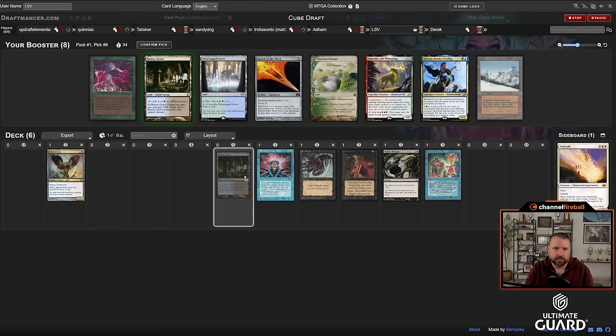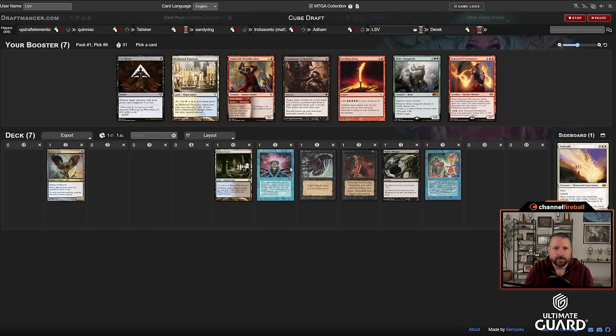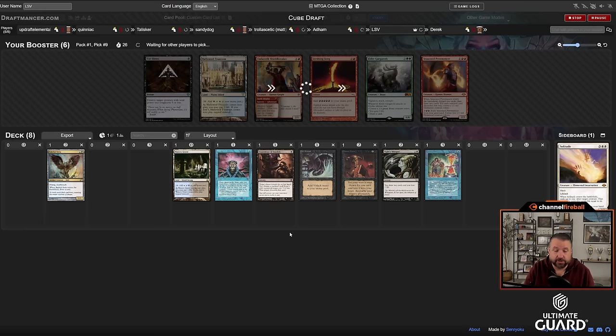Watery Grave — I'm feeling pretty good about this. I wish in some ways I had Marsh Flats over Solitude, but I'm not that unhappy about not passing a Solitude to Derek. We have a really good start for a blue-black deck — it could be a control deck, it could be a combo deck, really either. I'm going to take Inquisition now.